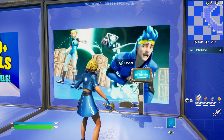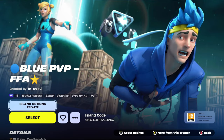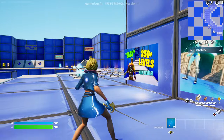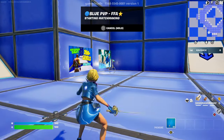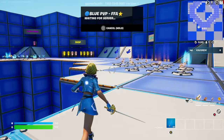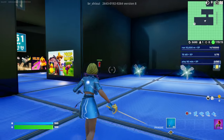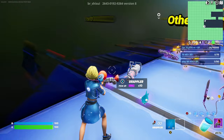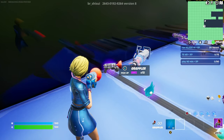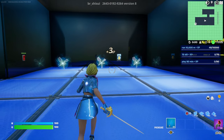Once you put in that code it's going to say 'island found,' so just click accept and it will give you an image. Interact with that image, make sure to put the game mode to private — that's very important — and just press select. After doing that, wait a few seconds and it's going to take you into that map. Make sure you grab a grappler before we start, because it's going to help us a lot.